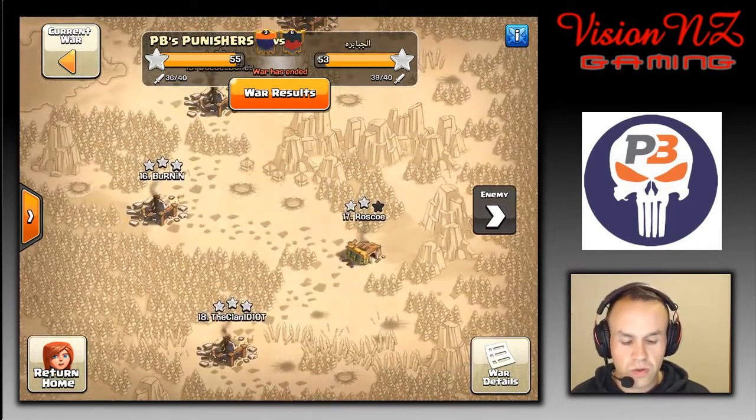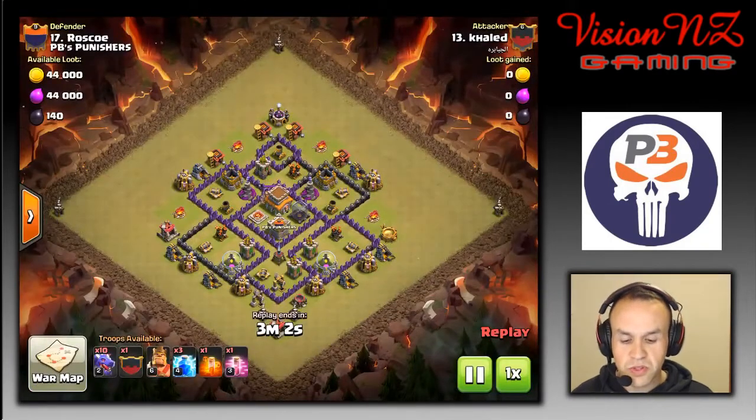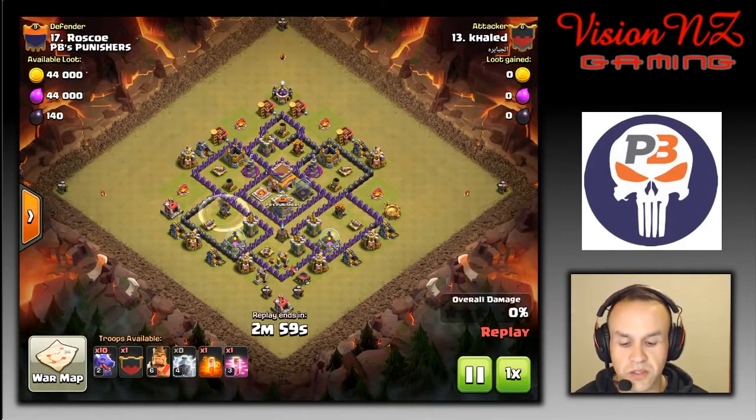I'm going to show about three or four attacks but I'll go through them pretty quickly. First I want to show Roscoe's defense — he's a fresh Town Hall 8, very new. I think he may have just dropped a Tesla and some traps but hasn't dropped a lot of the extra troops or bits and pieces, so it's pretty fresh and seemingly an easy triple. He took on three attacks and they failed to get three stars. The first attacker came in with ten dragons.